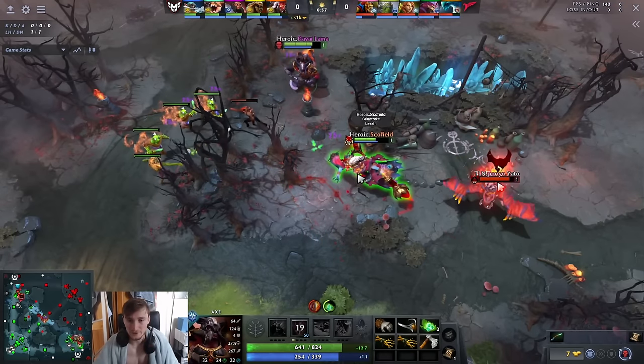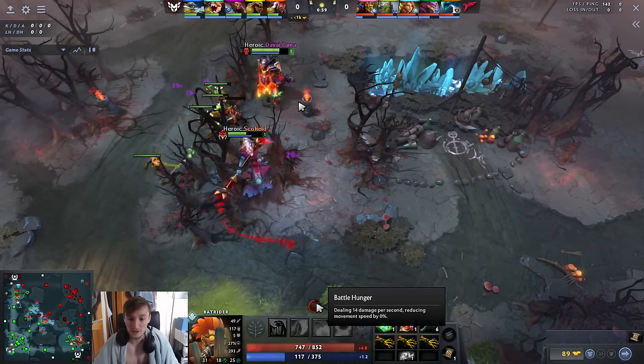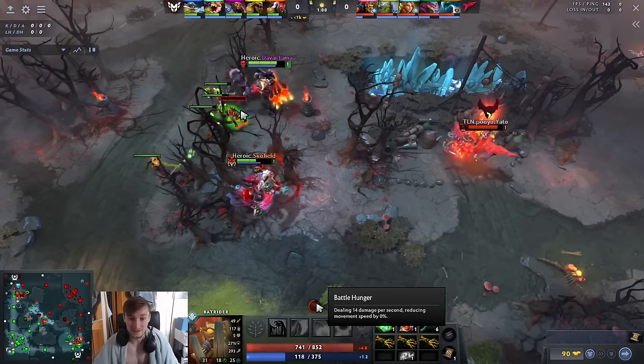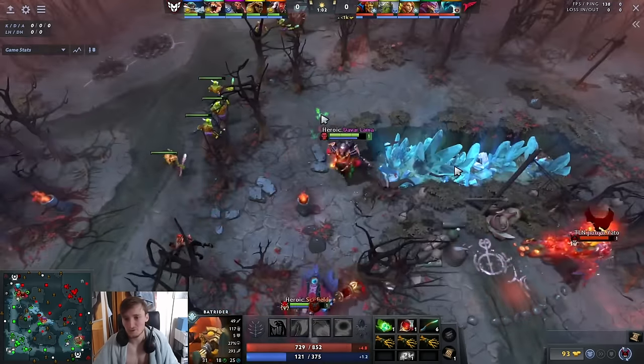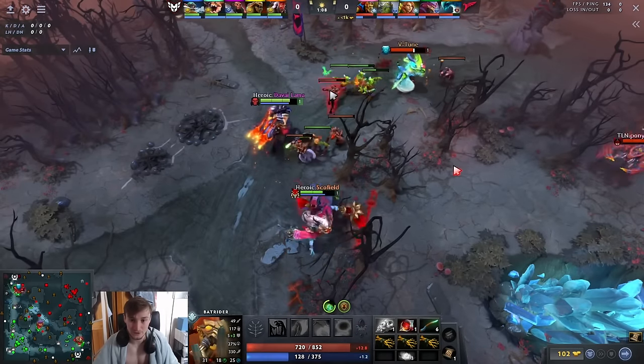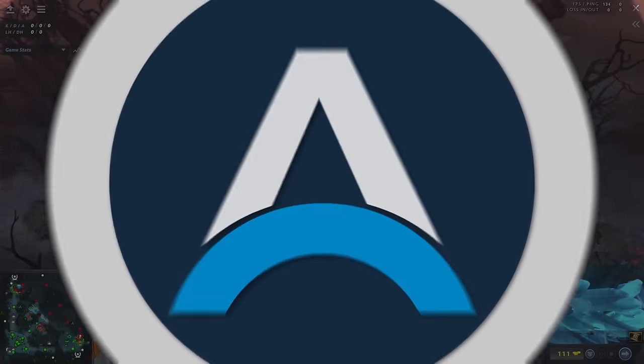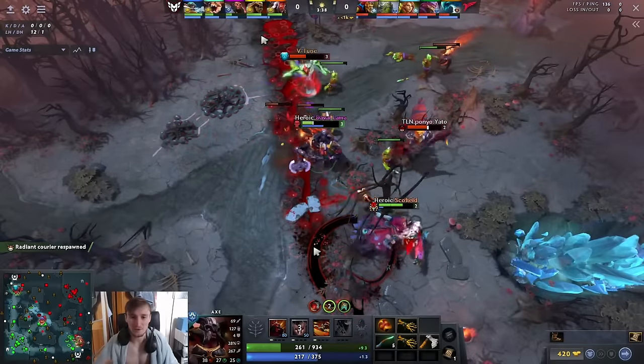You can increase the damage of Battle Hunger by increasing your armor — even buying armor items like Ring of Protection, which I don't recommend in most lanes, but it is an option. You want to cast your W on the support because the support can't get rid of it. You can get rid of Battle Hunger by getting a deny or a last hit, and supports will rarely get either unless they're playing Treant or Shadow Shaman, in which case you should hesitate to Battle Hunger them.